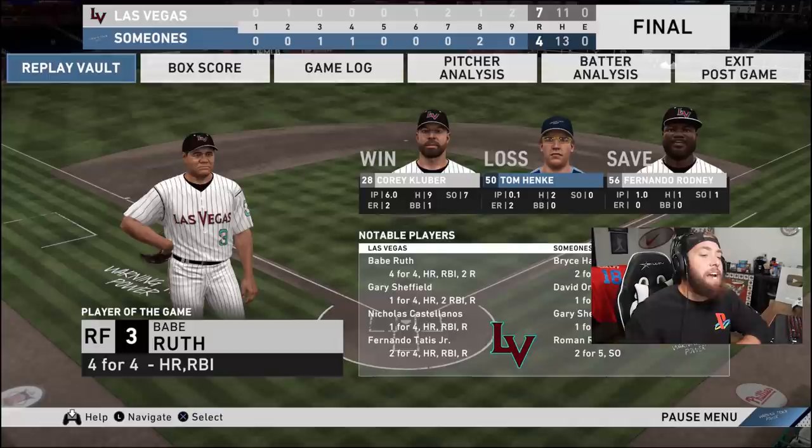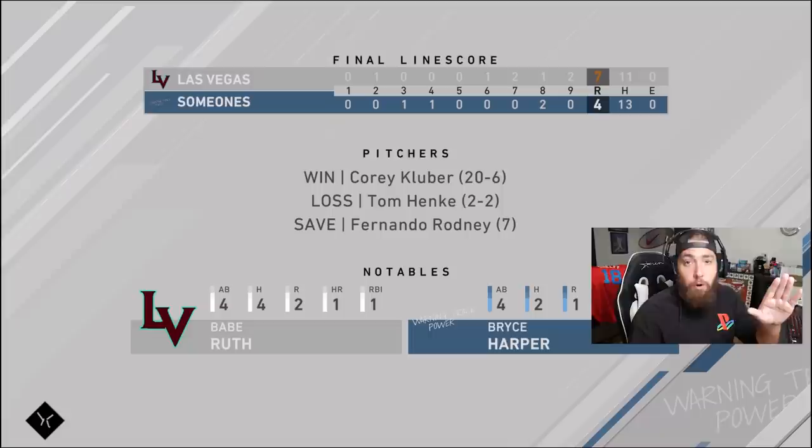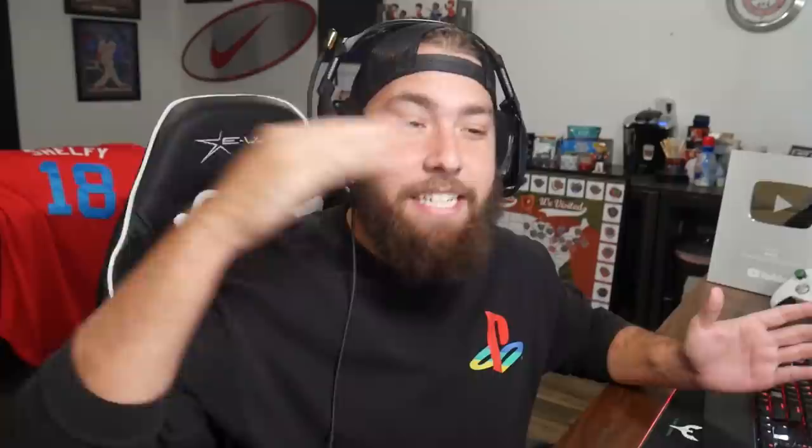We out-hit him 13 to 11 but all that matters is whether you cash in those opportunities. He hit homer after homer — definitely a world series caliber player without a doubt. That was a good, sweaty game; it sucks to come out on the losing end. We're at 871 now, we've lost two games in a row. We got all the way up to 880 on our rating without losing a single game — went from 700 to 880 without a loss. Now we've lost two in a row. I've got to be better. We're gonna unlock Nate Pearson soon and debut him. Still have around six to twelve days to make World Series — we'll be all right.